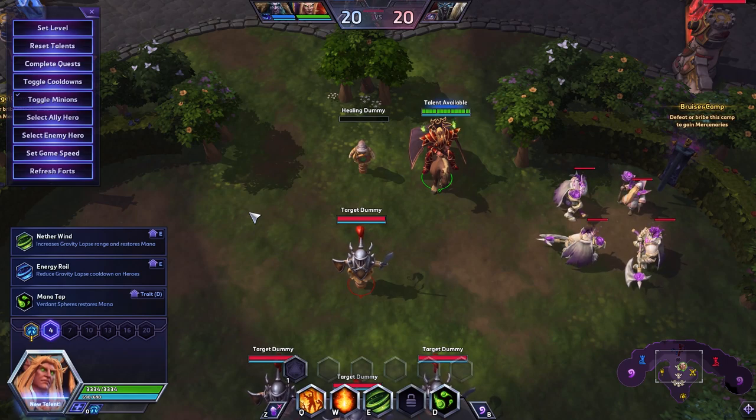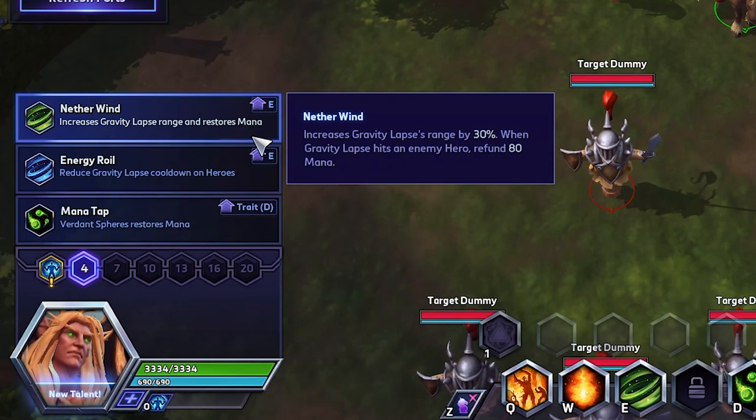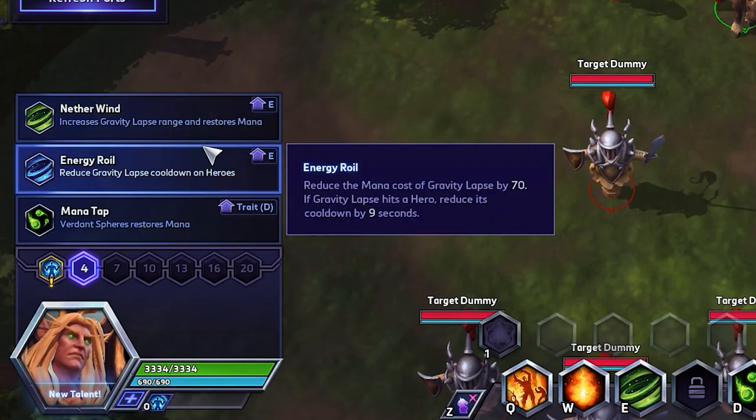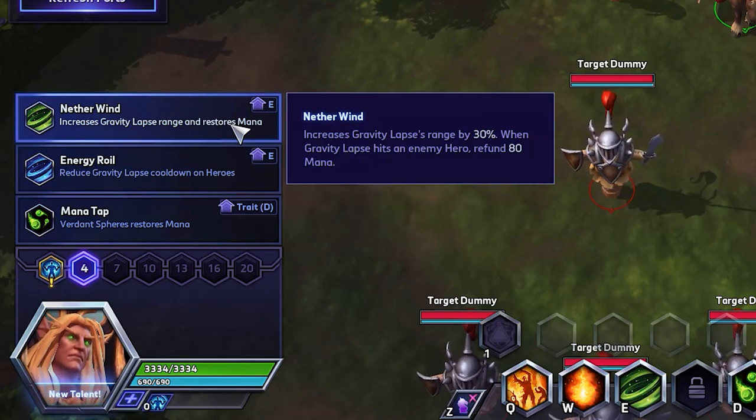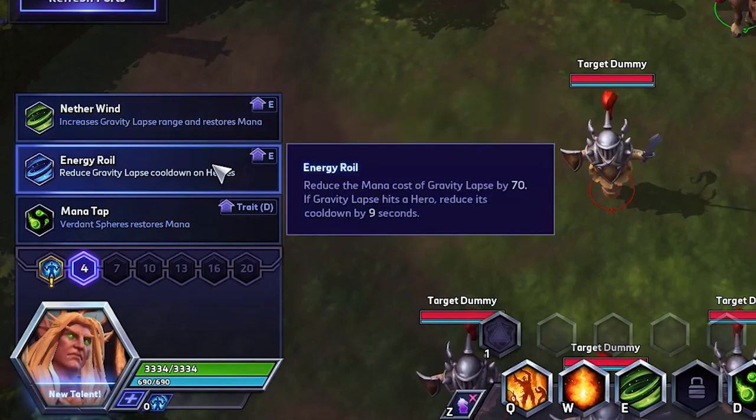At level 4, this talent might be a little controversial, but I think it is the best one at this talent tier, and that is going to be Energy Royal. After you cast your Tornado, if it lands, its cooldown is reduced by 9 seconds, and it also reduces the mana cost of the ability altogether. As we can read on Netherwind, if your Gravity Lapse lands, you get mana back. With this talent, if you cast the ability, its mana is reduced — so you're only really saving 10 mana here if you hit a hero. But if you don't hit a hero, you get taxed all of that mana. With Energy Royal, you always get that deductible on top of a 9-second cooldown on your E.